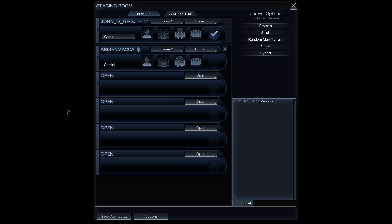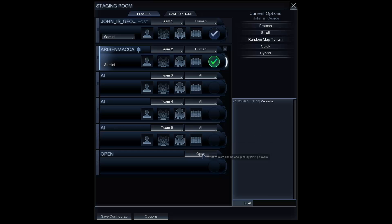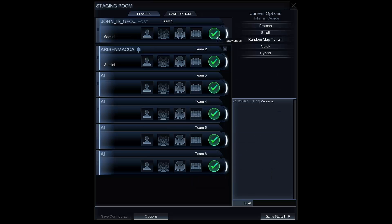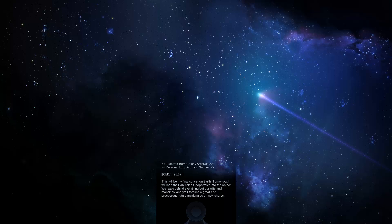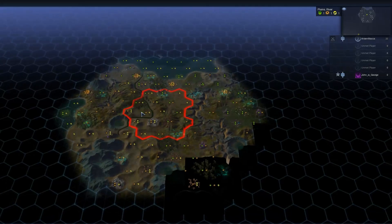We'll click Host — that's what we got to do. Just wait for your friends to join or whatever. I've asked RyzaMac to join me again, so here he is. Alright, put some bots on and let's do it — that's what we got to do to host. And there we are, we're in the game again.